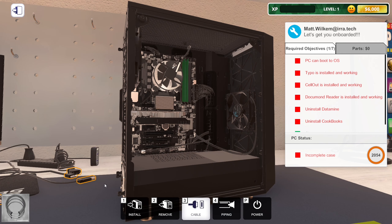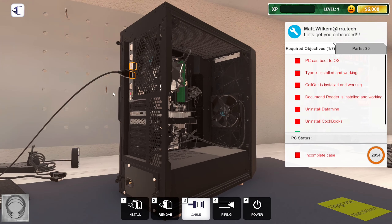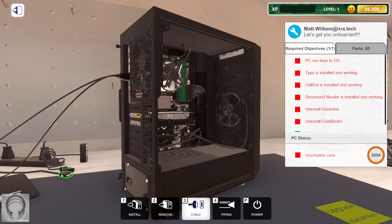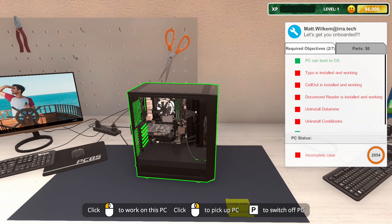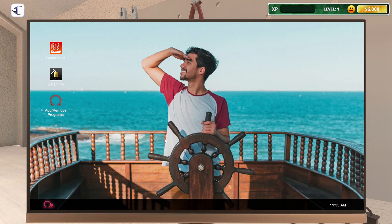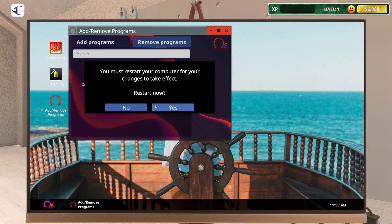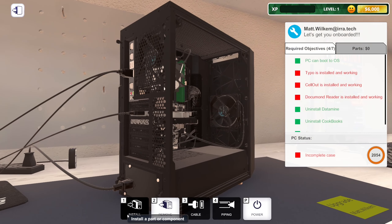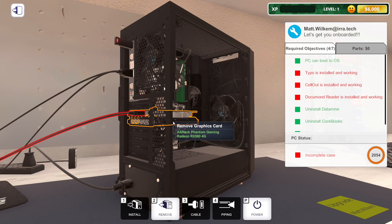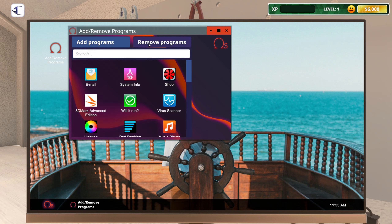Let's cable her up and turn her on. Best approach: uninstall Cookbooks and Datamine first, then install the three programs the employee wants. Hit P for power — beautiful. Going into Add/Remove programs — Datamine and Cookbooks off the computer. It's basically holding my hand through everything, which is fine since I told the game I've never played before.